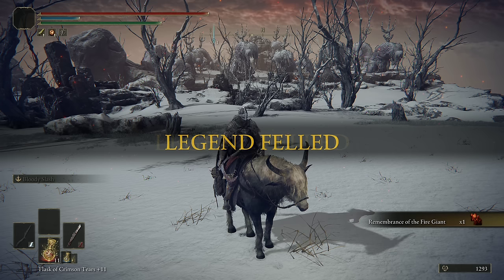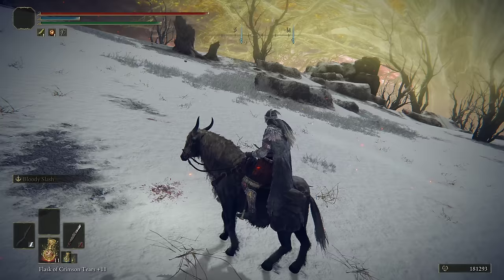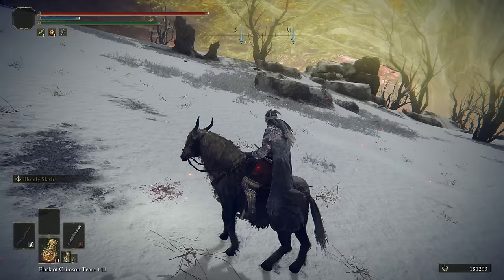And there you go — that's Fire Giant made easy. We didn't take a single bit of damage during that. The toe strategy is highly effective. I promise you it will work as long as you stay on your horse and keep riding and hitting those toes. Maybe don't bite them — don't be weird.